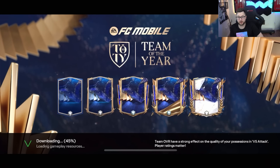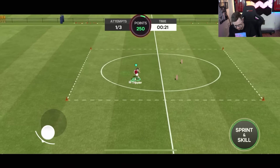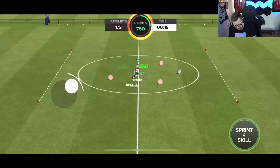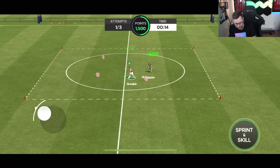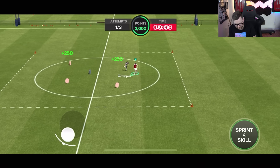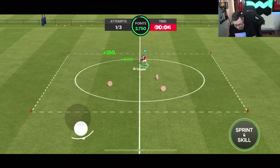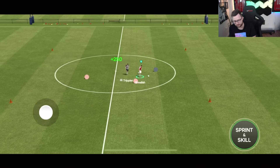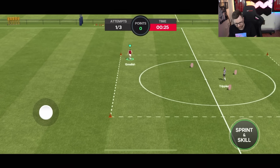Dribbling with collectibles is a challenging skill game sometimes, especially because it's the 60 difficulty. At least we got Grealish here, so he'll be on this one. We have to try and get all these collectibles with Grealish. If you don't like the ones you get, you can reset for free three times. I think the collectibles one is probably going to be the easiest one to complete — and we did complete it.